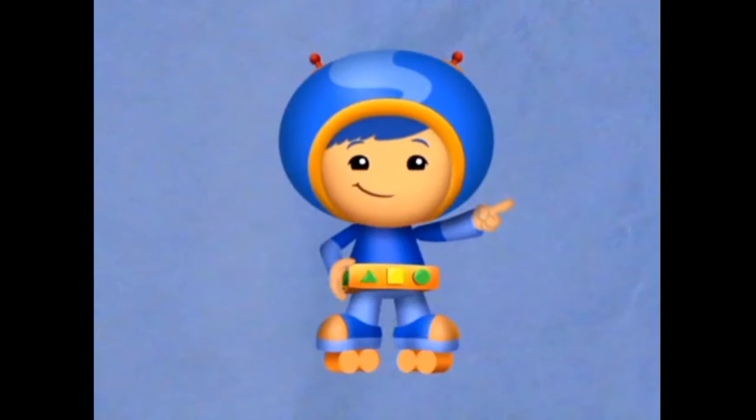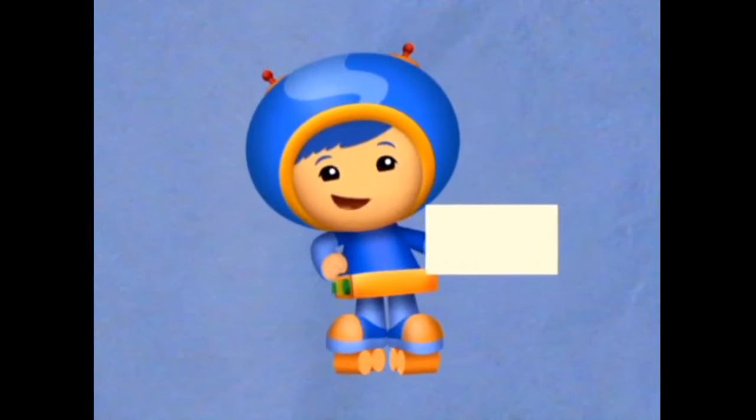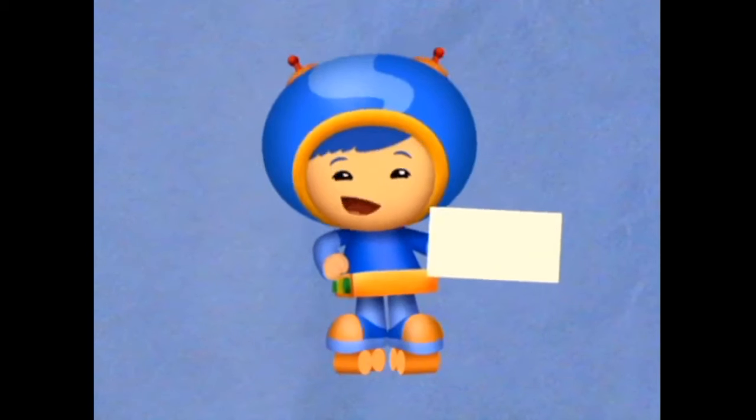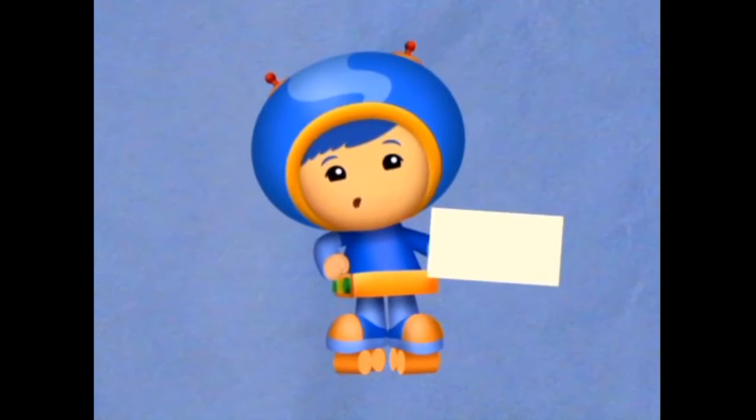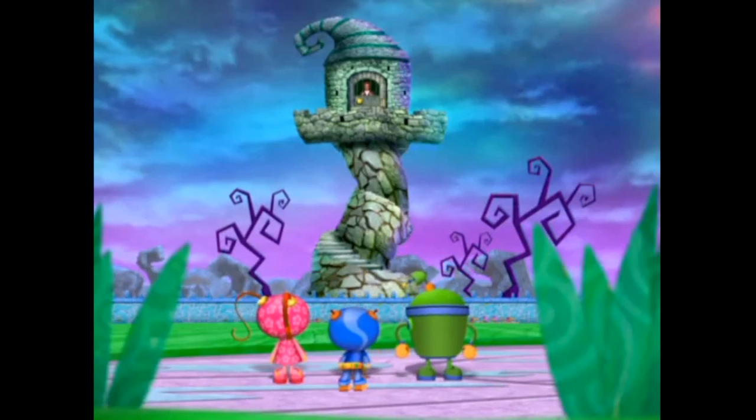To make our pirate, first we're gonna need this shape. What shape is this? A rectangle. Right! We need five rectangles. Count to five with me. One, two... Good luck, Team Umizoomi!